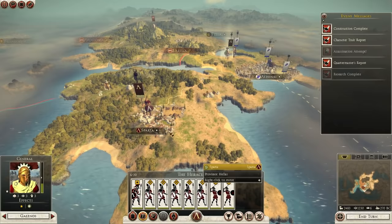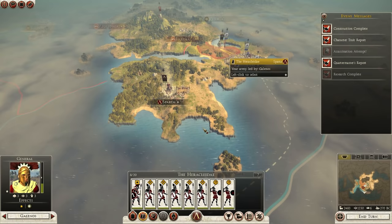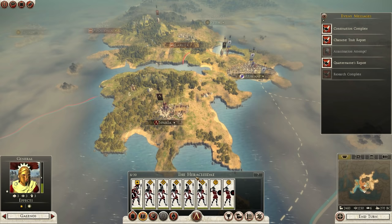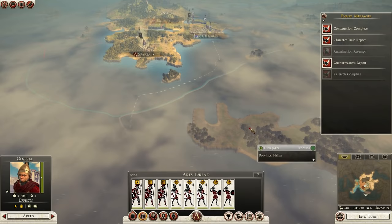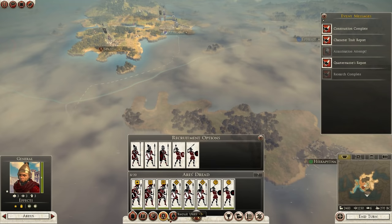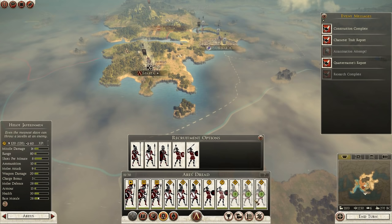The Aries Dread legion is ready for battle, and the Heraclidae - I can't quite pronounce that - legion is there too, an awesome legion. We've got plenty of troops. I'm going to try leading a naval invasion of the settlement. I'm tempted to recruit a few more troops - surely it can't hurt having more.